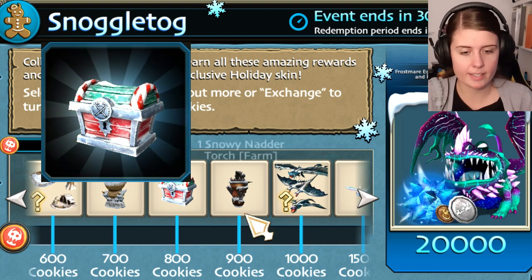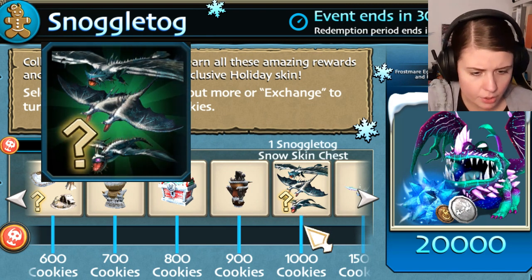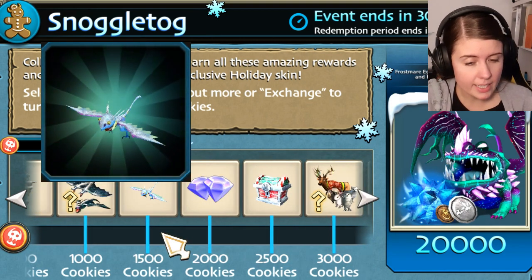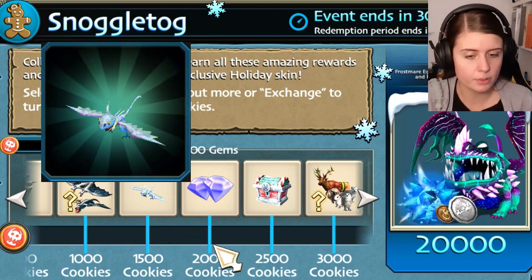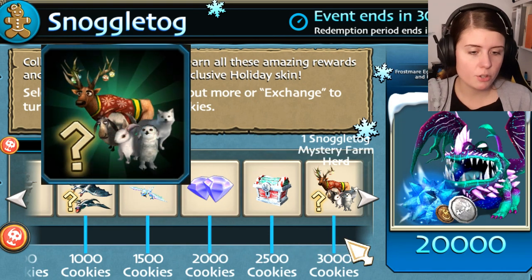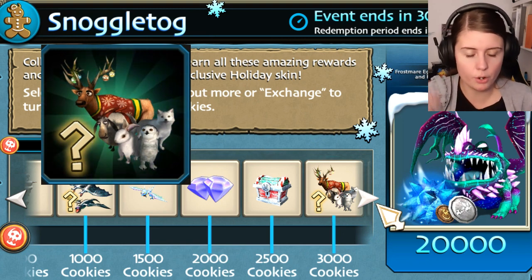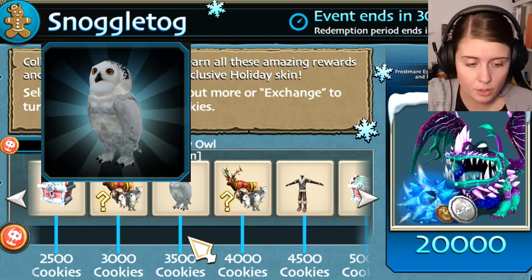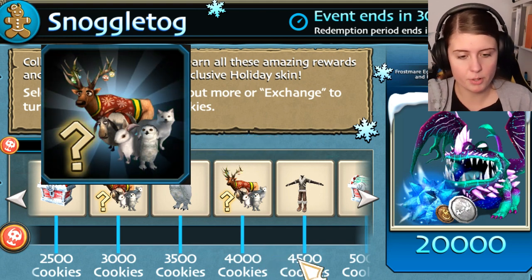Then we get another Snorkel Talk mystery item chest. And then we get a Snowy Nata torch for your farm again, a mystery Snorkel Talk skin chest - that's cool, that's the frozen skin that you get, one of them, they're super cool. Then we have a Snowy Nata kite for your farm as well - very cute, very cool, the kites are super adorable. A hundred gems, another Snorkel Talk mystery item chest, a mystery Snorkel Talk farm animal herd, but you just get one of each - you don't get a herd of them, just one animal. Another Snowy Owl, which is the new Snorkel Talk animal we get this year for the farm. And another Snorkel Talk mystery farm herd item, so one mystery animal.